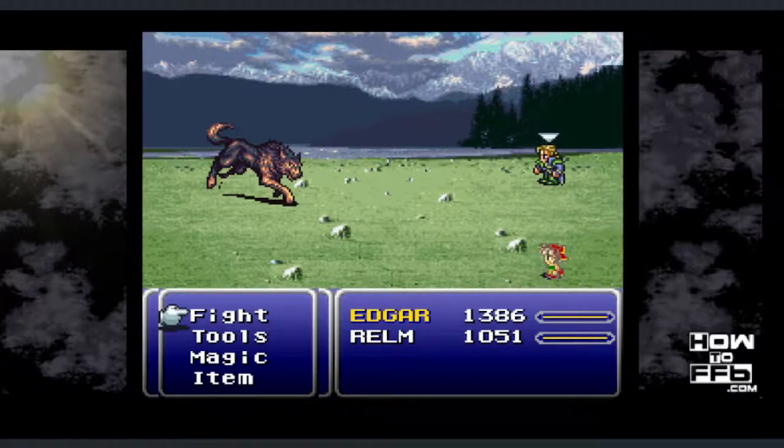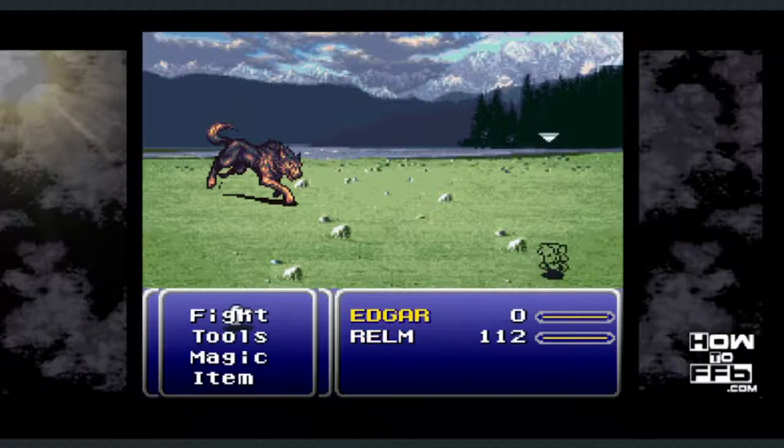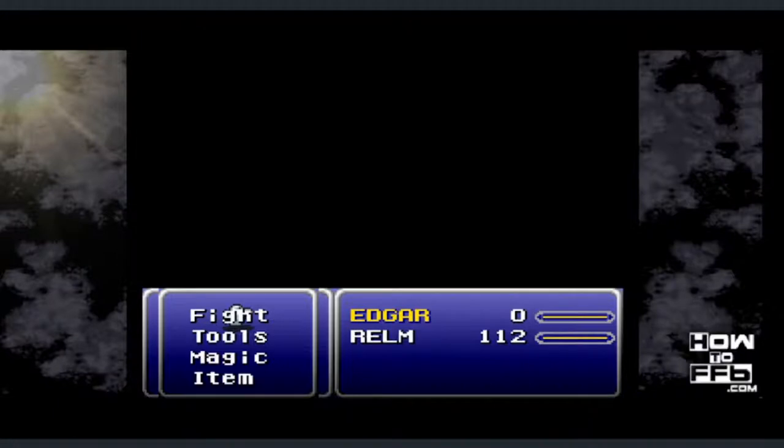This time when we do the sketch glitch, it's going to do pretty much the same thing as last time, but it's going to take a few more minutes to recover. You can tell it's working because Edgar's sprite disappears and glitches out, and Realm is just standing there. The SNES is going through a bunch of lines of code, changing things, looking for battle sprites, etc. It's going to take a few minutes to regain control. If the screen turns black, that's a good sign, but it doesn't always do that.